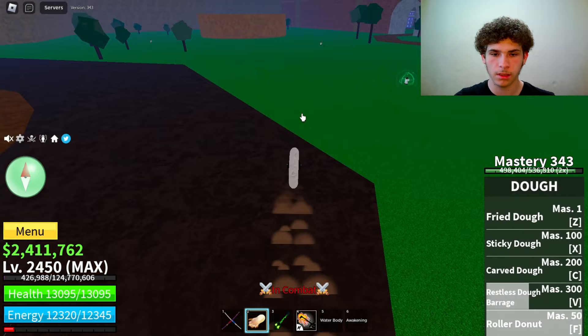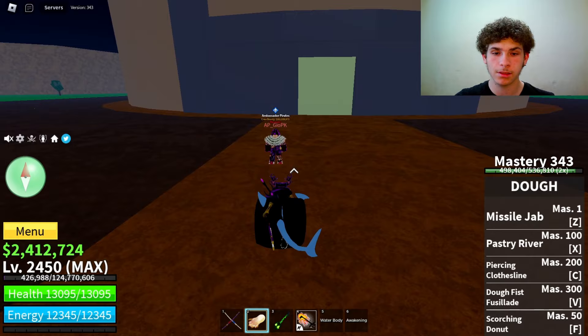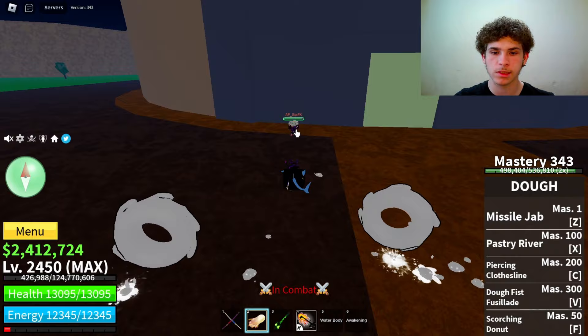The first move I want to show you on awakened Doe is the tap ability. When you tap, it does damage — tap once and it punches in, tap again and another arm comes out, and if you tap one more time while you have both of those circles, it does like a double punch.